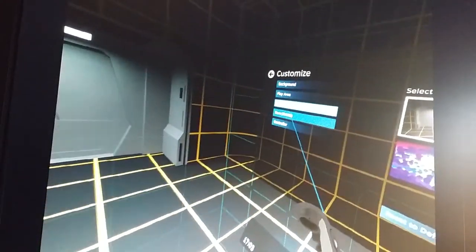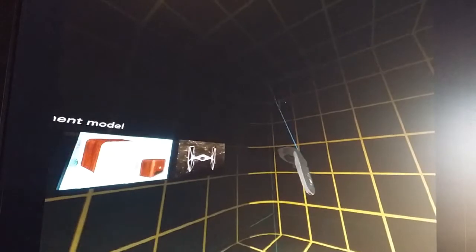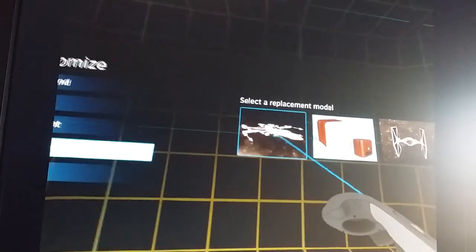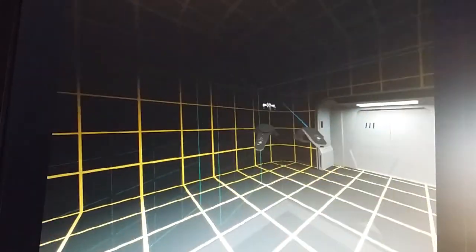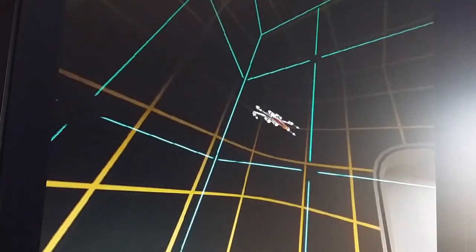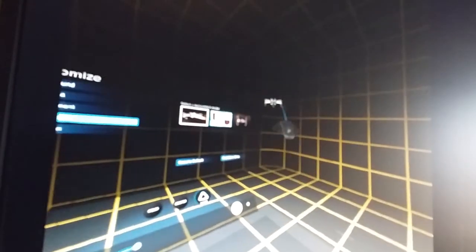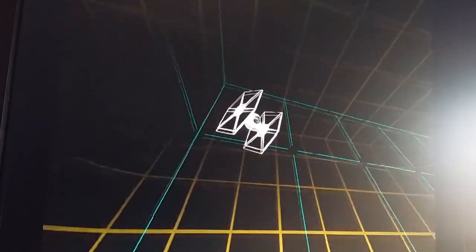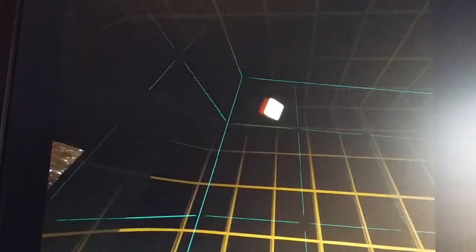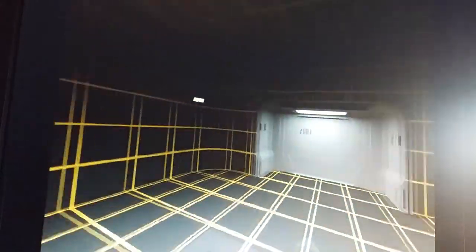Then you can change your base stations - those are the thingies hanging up here. Let's turn them into an X-Wing fighter. Click on that - look who we have here. Now both my lighthouses, the one over there and the one on the other side of the room, have changed into X-Wing fighters. Fabulous. If you want a TIE fighter, you press that one, and presto, we've got a TIE fighter. Or a wooden one, which is the standard. You can even make a picture of your mother-in-law if you want and shoot it all day long.